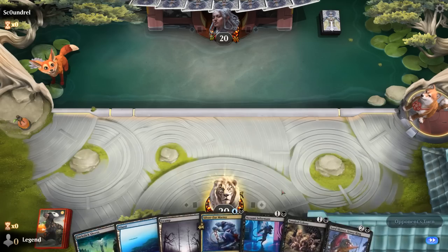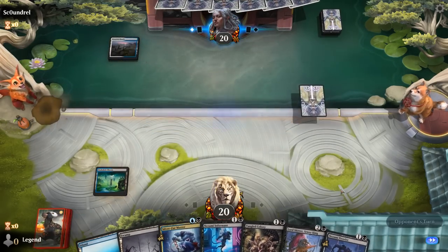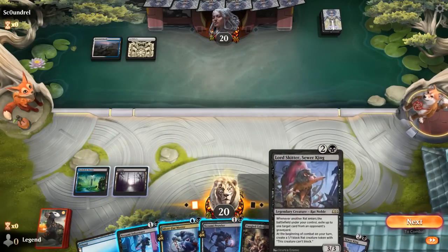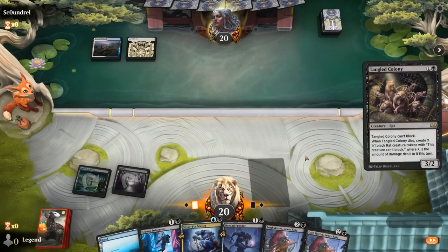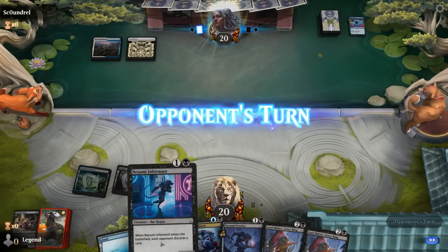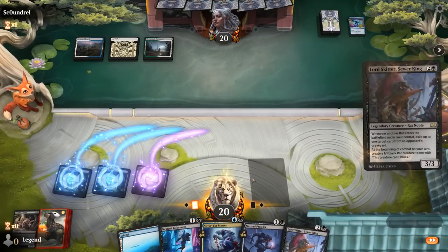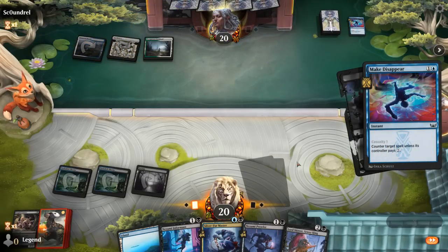Game two: we're on the draw with a keepable hand, facing Blue-White. Let's maybe start with the Informant — could also try a Colony which applies a bit more pressure. That baits out a Make Disappear. The hope is that Informant can make them discard a sweeper as their last card. Run out Lord Skitter on curve since we've got another one — another Make Disappear.